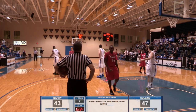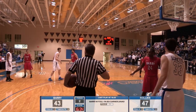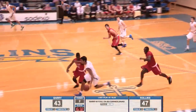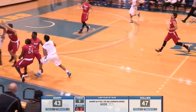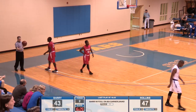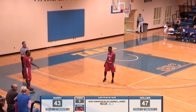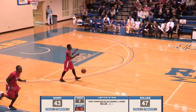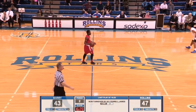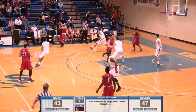Here is the inbounds pass to Farrell. Farrell coming up court quickly. Farrell's going to be hit and throws the ball away — he's getting bumped coming up court. He got in the air with nowhere to throw it and ended up throwing it right out of bounds. It's Barry ball — another turnover for Rollins. The Tars are going to have to break this pressure efficiently or Barry just going to keep pressing. That's six turnovers now in not quite four minutes. And five team fouls — which you would consider turnovers as well.